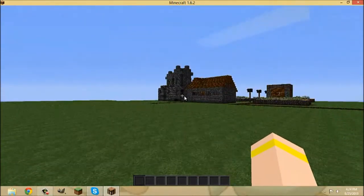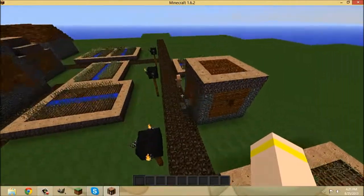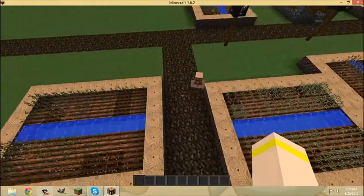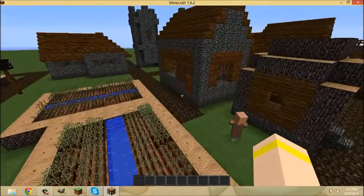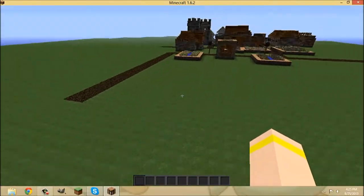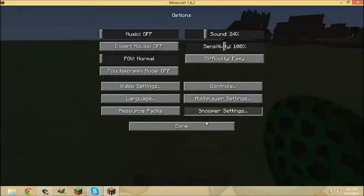Okay, I spawned right next to a village so let's take a look at the villages and how the villagers look. In my single player world the villagers look the same. I have a lot of redstone on my single player world - it's pretty cool. I wonder if all the mobs look the same. I think sponges look really cool.